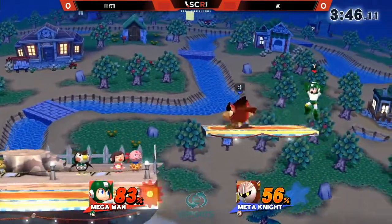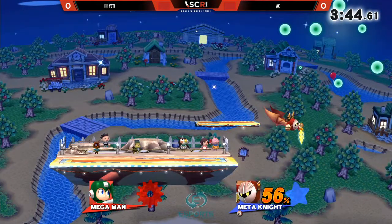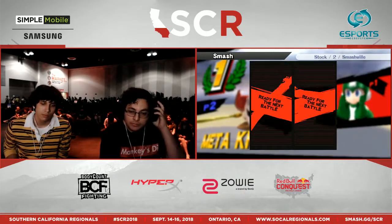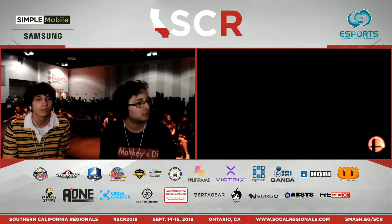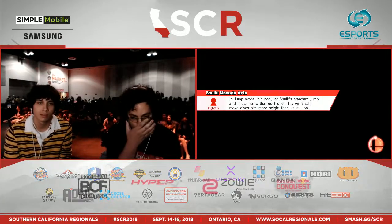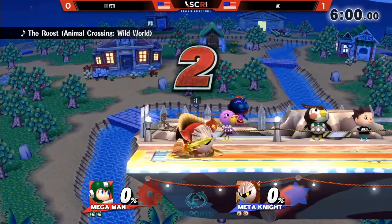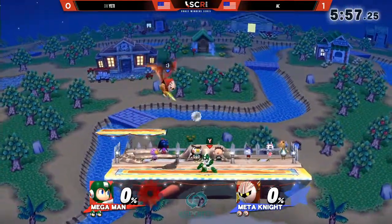Back air — now Yeti... bad choice right there. That back air is super, super strong — that's Meta Knight's tool for obliterating people. In that moment, Meta Knight wasn't really able to chase Mega Man to the ledge if he wanted to. He could have tried to call it out with the two-frame. Honestly, I'm kind of surprised that he didn't decide to try to go back to the platform there. But it's good on AC not to commit in that moment, because if AC committed, I think that option would have worked. Yeti's committing to going back to Smashville with Mega Man, and he was able to pick up a somewhat early stock against AC.